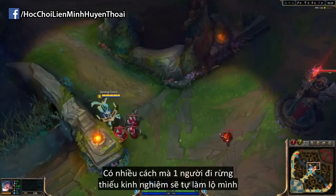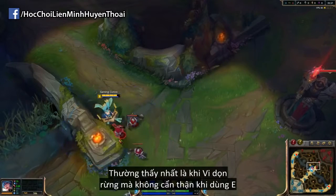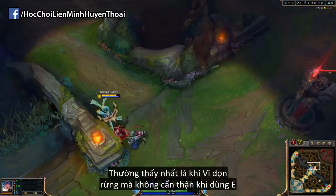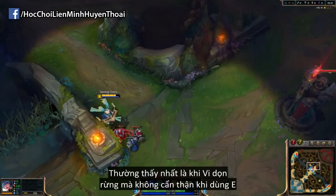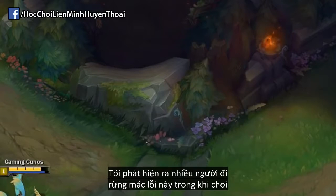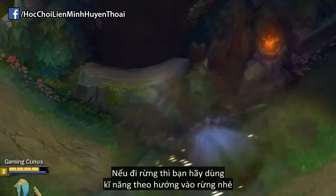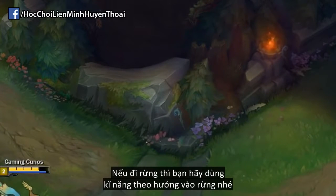In addition, there are a lot of ways inexperienced junglers will give themselves away. The most common one I see is when a Vi is clearing her camps. If she doesn't use her E facing away from the camp, you can actually see the animation on the other side of the wall. I've spotted a lot of junglers like this during my games. You can also see things like Nocturne Q, and really just anything that has a really long animation. So as the jungler, make sure you use your skills facing away from the walls of the camp.